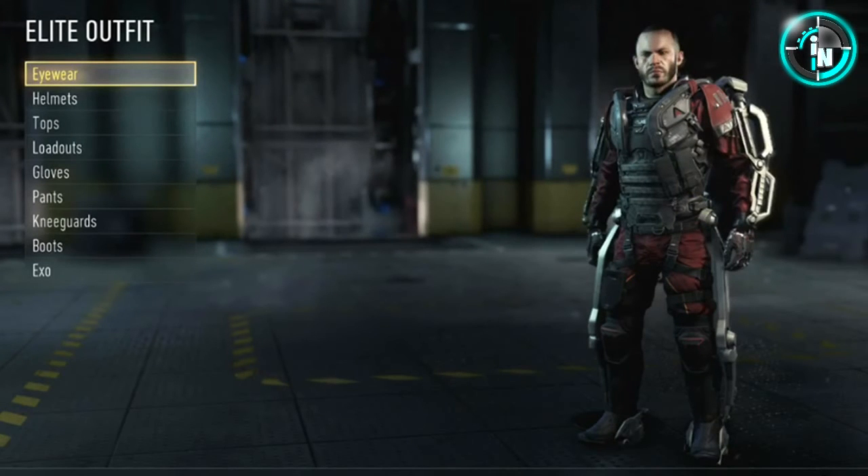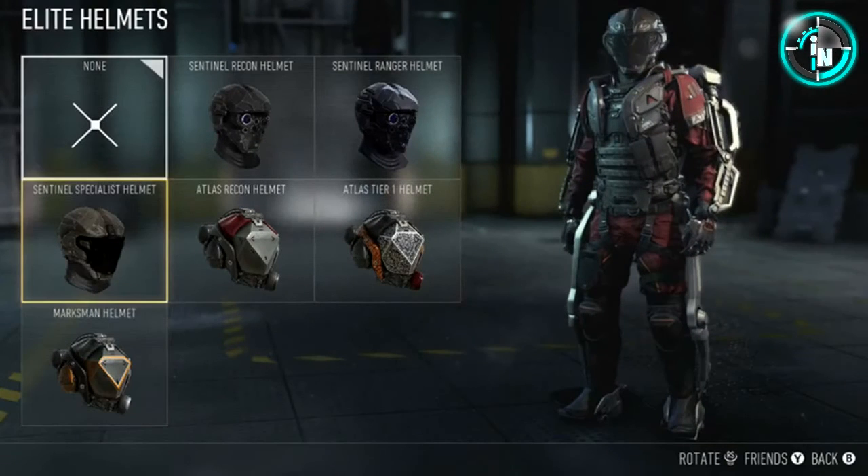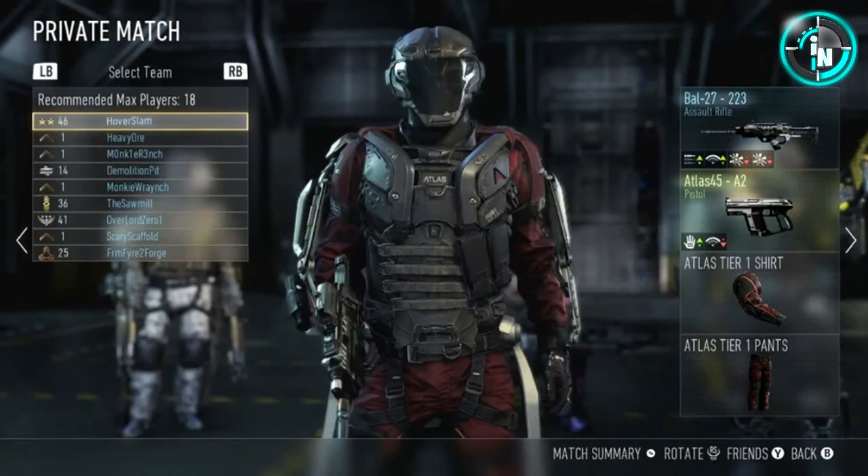Right here you can see character customization — eyewear, helmets, tops, loadouts, gloves, pants, knee guards, boots, and the exoskeleton suit. You can really customize the hell out of your character and make him look how you want. The head options look awesome. Pretty much all I can say about them.